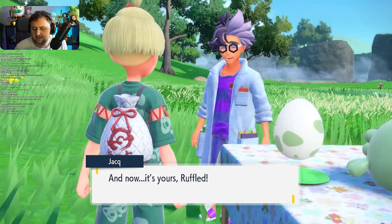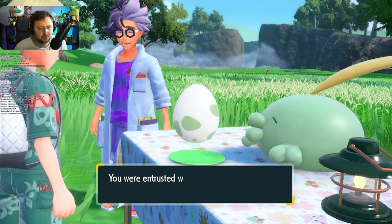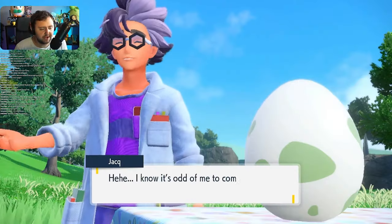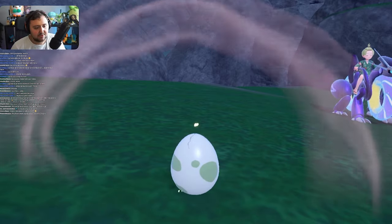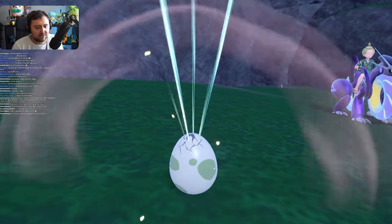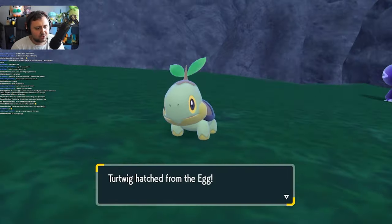If you chose Hueycoco, then technically Spicatito would be the weakest one, so you might get a Turtwig. It's not really 100% — I'm not sure of it. I personally got myself a Turtwig, and I'm pretty sure I chose Hueycoco during this playthrough. So it is a little bit confusing, but nonetheless you're able to get yourself a free starter Pokemon.